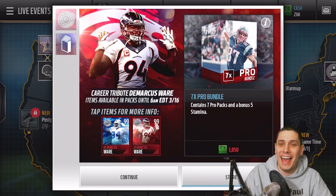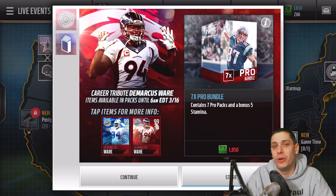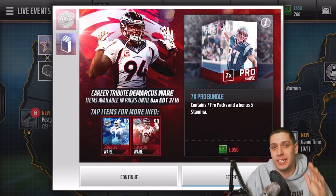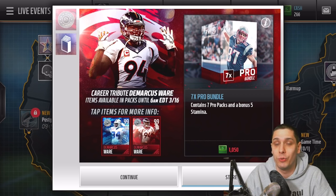Hey, what is going on guys? Clickwood here back with another Madden Mobile video. If you didn't hear the news today, one of the best defensive players of this era, DeMarcus Ware, announced that he will be retiring from the NFL. EA actually did a pretty good job today — I have to give them credit. They're giving him a quick career tribute duo of cards, two different positions, commemorating his entire NFL career. Pretty damn cool.